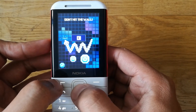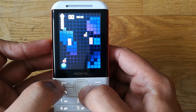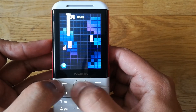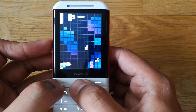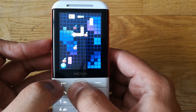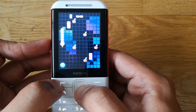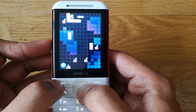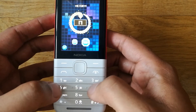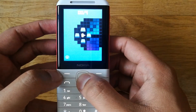It says 'don't hit the wall.' I passed the third round as well. And guys, you can also use the two, six, four, eight keys to scroll and change the position of the snake. Let's start.